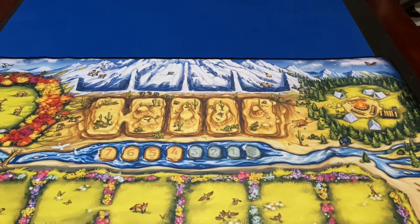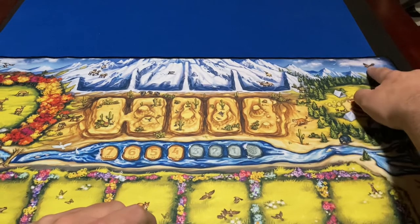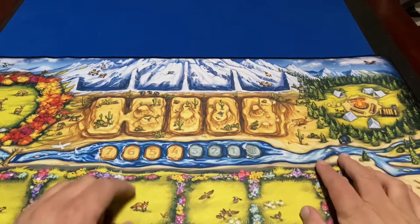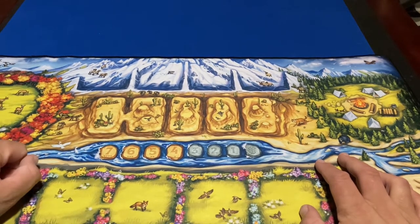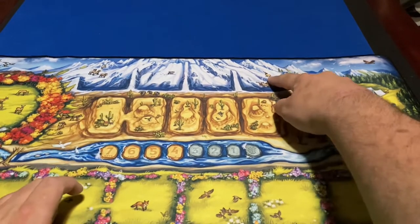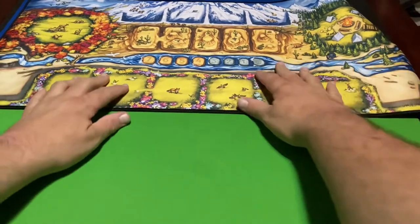It is the deluxe edition so I guess that makes sense, but still — wow, I love this play mat. It's got all sorts of animals on here: a rabbit, a bear, a bird up there — probably an eagle or hawk — a mountain lion, what looks like a roadrunner, some coyotes or wolves, deer, bighorn sheep, probably a bobcat, and I think that's caribou. What a nice surprise to find in a game.